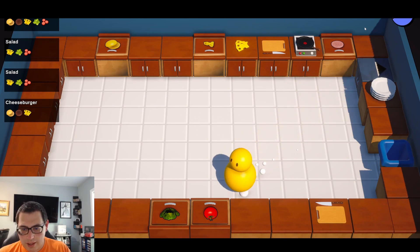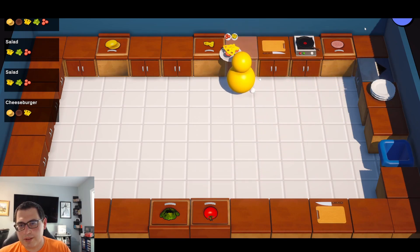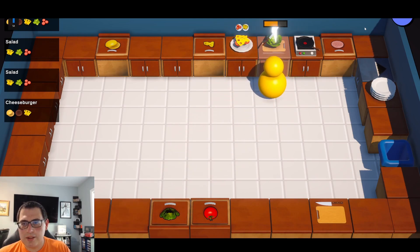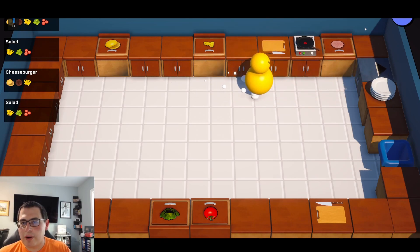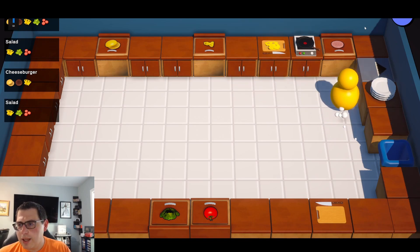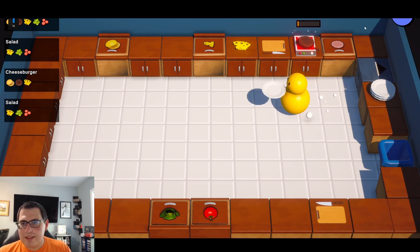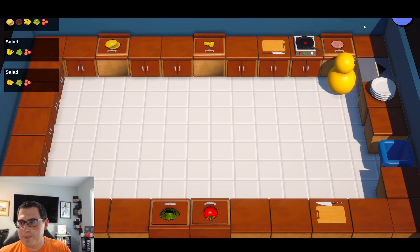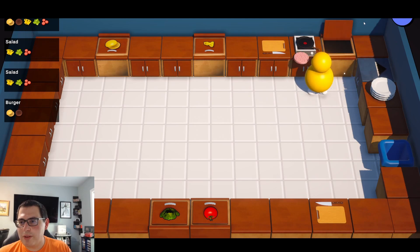I'm gonna make another one, see if I go faster this time. Chop up the tomato, cheese — yes — lettuce, chop it up, chop it up. Put it on there, out you go. We got a cheeseburger order. Gotta chop the cheese, get the dish — bang, boom — see if I can get it out in time. Yes!